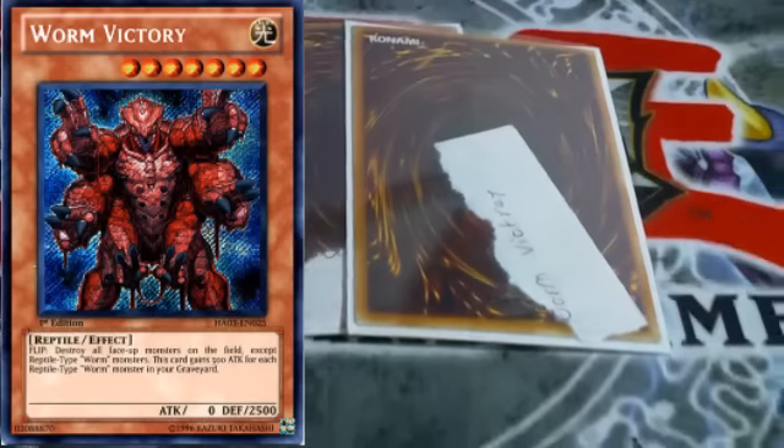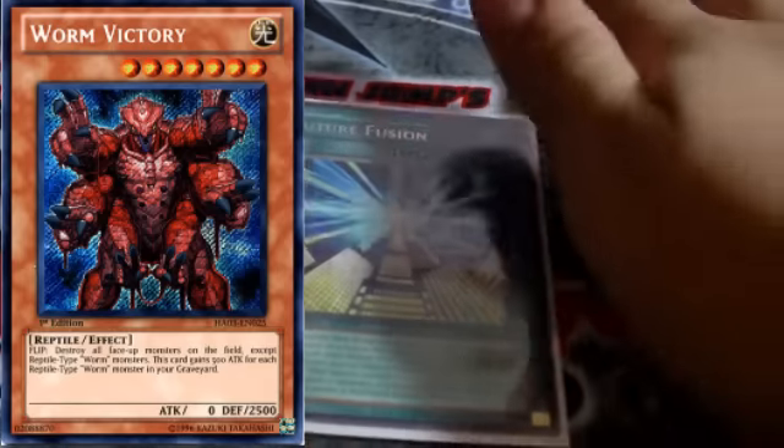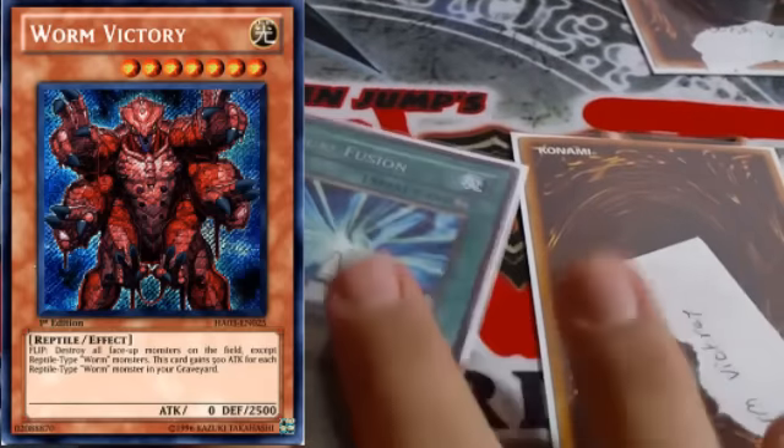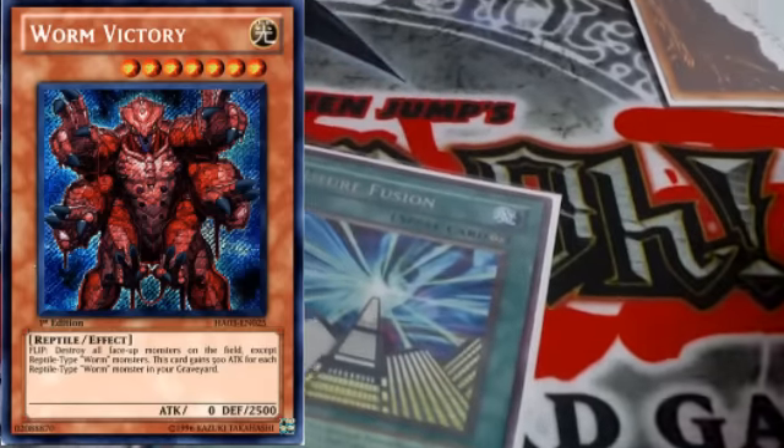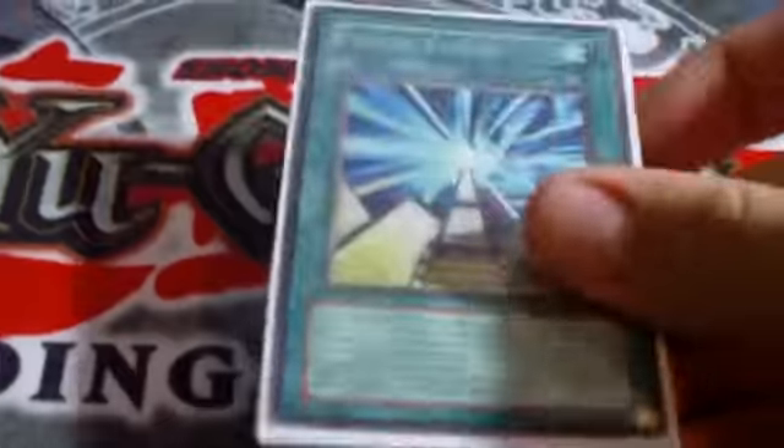Two Victories. Two Victories are pretty much just for the OTK combo. Future Fusion dumps your whole worm deck to the graveyard. Let's say you already have this guy on the field — you attack for 9,500. I'll probably show you the combo whenever I get the chance.